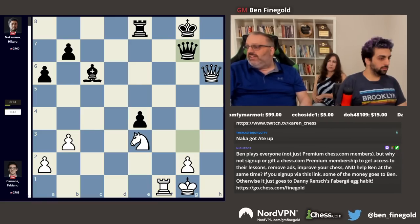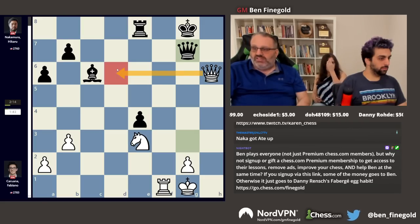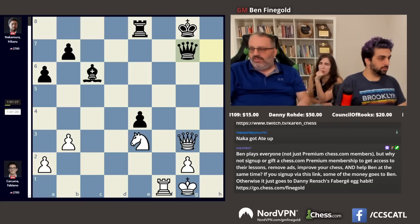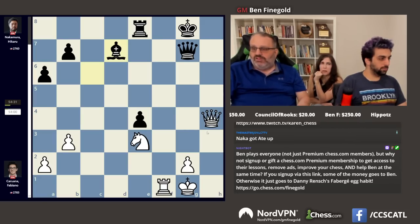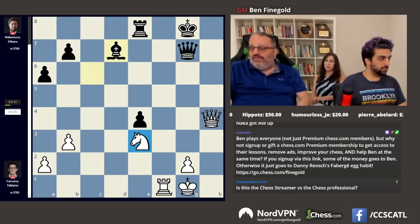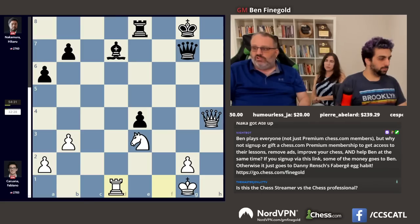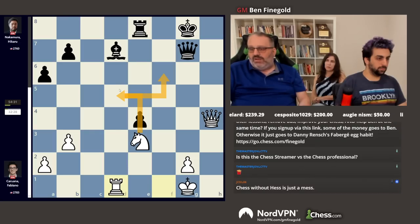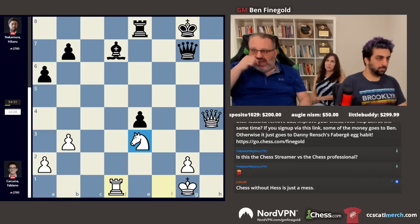Now here, time trouble was ending — this was move 38. The engine wants to play queen d6. Fabi played queen h4. Queen h7. Queen g3 check. And now queen d6. But he went back to h4. Instead of repeating, Naka played bishop d7 ostensibly to stop knight f5, which the engine wants to play — the engine's like knight f5 all day. After a very long thought, Fabi played rook d1, not engine approved. And here it's just too difficult to play black with that king so wide open and the knight so strong on e3.